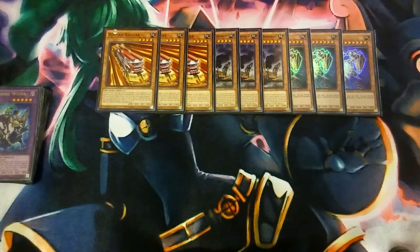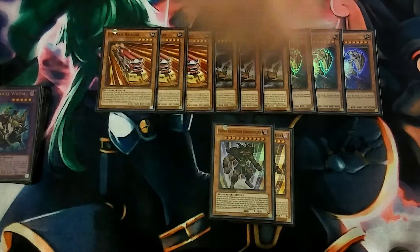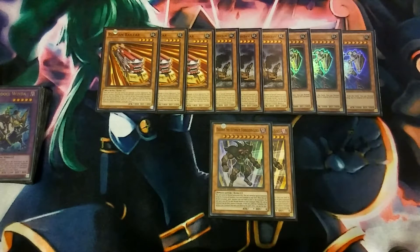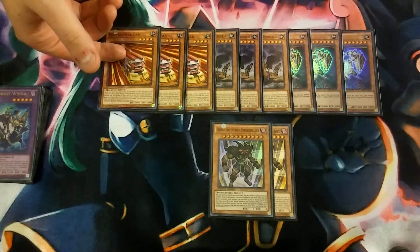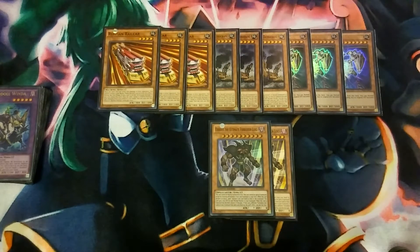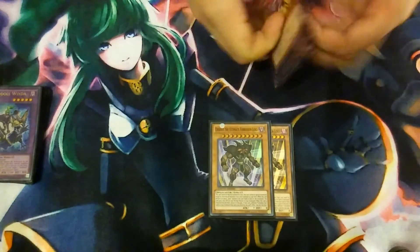For the final level 10s we play two copies of Exodios the Ultimate Forbidden Lord. Sometimes you'll run out of monsters in this deck because it plays so quickly. With Exodios, it spins all monsters back to the deck and special summons a level 10 monster. If you normal summon one, special summon another, have Revolving Switchart on field, and then special summon Exodios from your hand, you get two rank 10s — you can make two Super Doras or a Gustav Max.